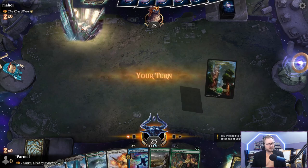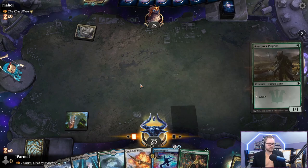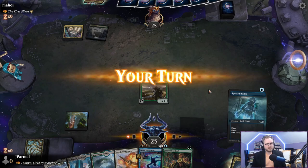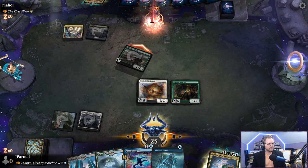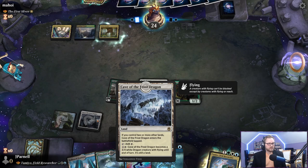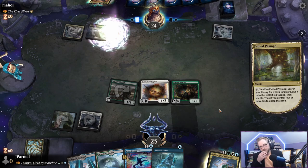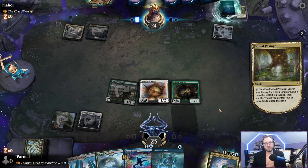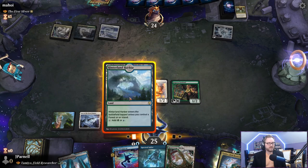We play Forest and then Avacyn's Birthplace. We're looking at a turn-three Tamio. We need a blue source — we have white, something green, blue for Tamio. Then First Sliver will come to town and presumably put more sliver creatures into play. This was a really inconvenient land because it doesn't make blue, and we have to have blue.